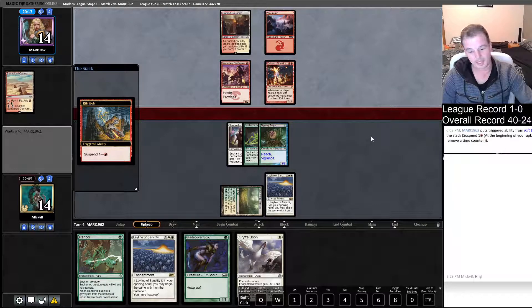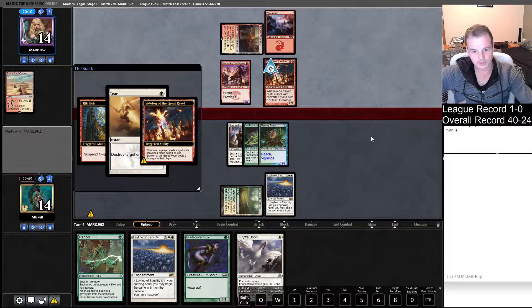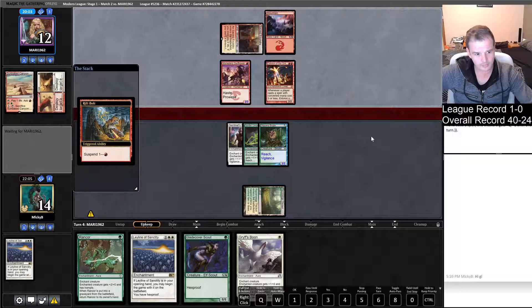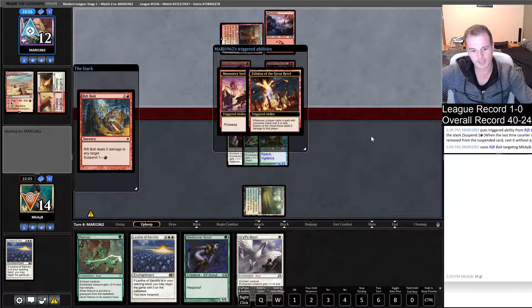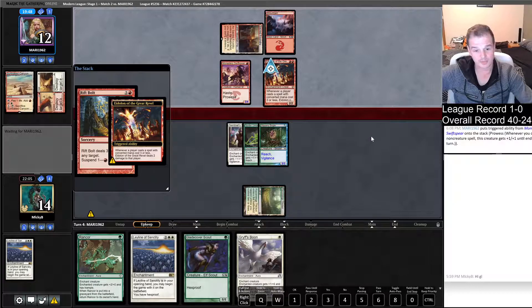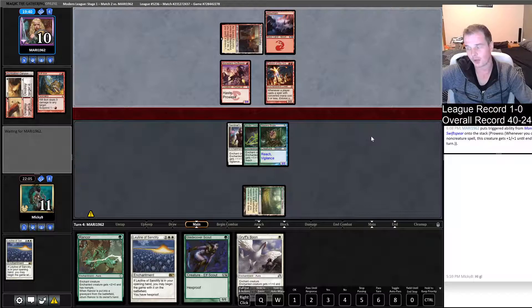We want to see our opponent make their land drop here. This Rift Bolt's coming off suspend — he's got to have a Wear/Tear, right? There's the Tear. Prowess trigger, Rift Bolt's going to be coming at our face now. That's sunk up their white mana for the turn. When they suspended Rift Bolt, I probably should have assumed they had the Tear. If they tear the Spider Umbra and then block the Bogle, we lose our creature — and we're only on a one-lander, we'd just lose.